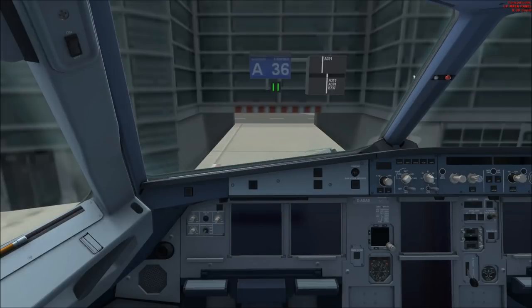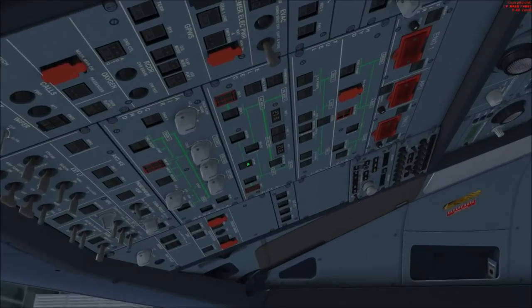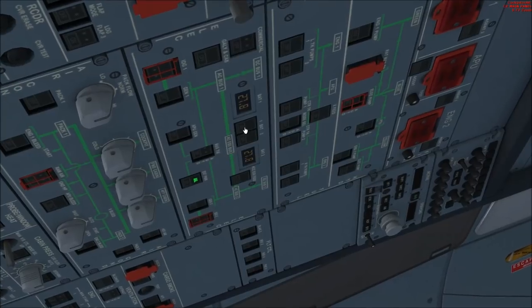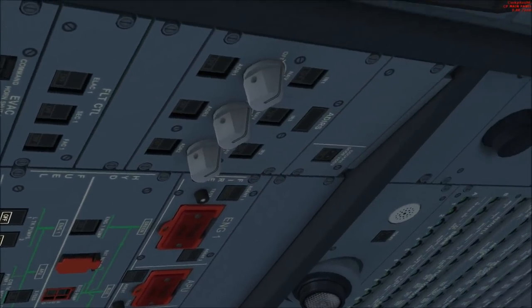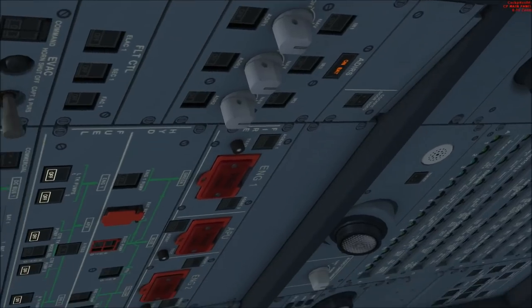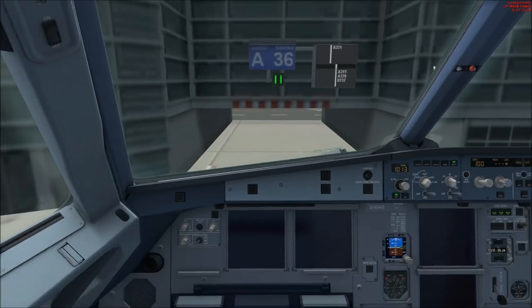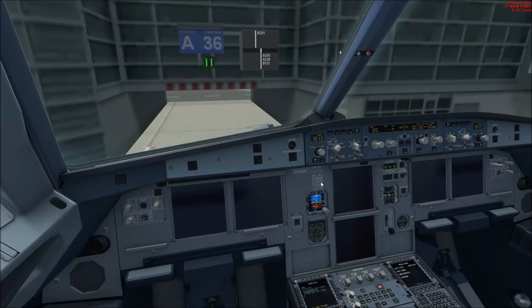Now let's go into the cockpit and start setting up the aircraft for departure. Here we are in the cockpit of the Airbus A320. The first step is to go into the overhead panel and switch on both batteries. After we have done this, we go to ADIRS and set all three knobs to NAV. Now it will take just a few moments and then the aircraft will be located.